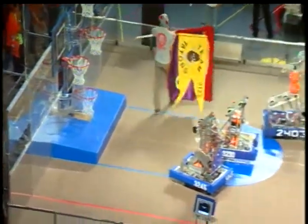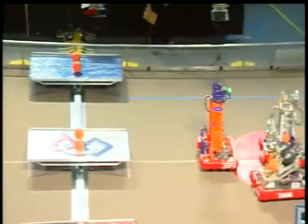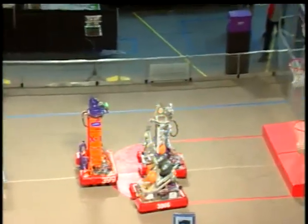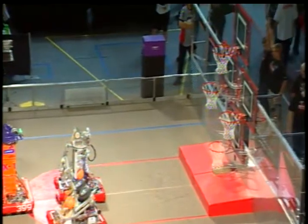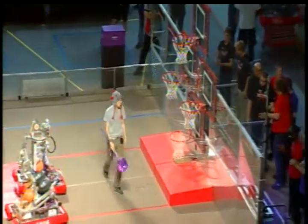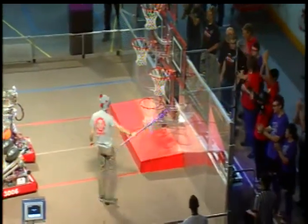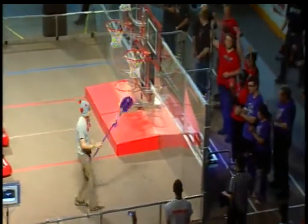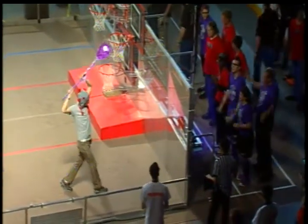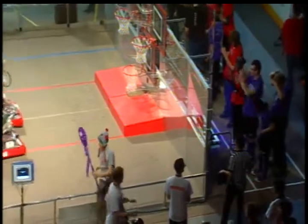All right, let's move it over. We've got one win each on these teams. We're going to introduce here 3230, that's Prototype X from Salt Lake City, Utah. Next up we've got 3245, Ravens from Sandy, Utah. And finally we've got 2403, Team Plasma from Mesa, Arizona.